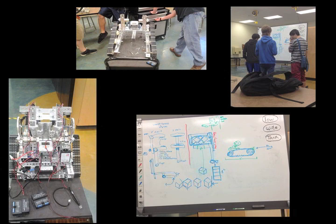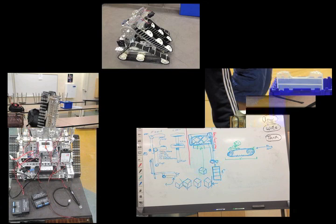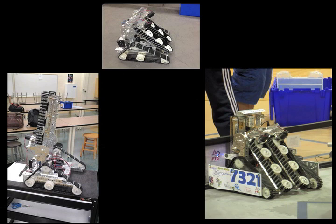Before the construction of our robot, we used a whiteboard brainstorm prototype to get a general idea of how our robot will work and its main features to help it be more efficient. We went through many different ideas to obtain blocks, such as using a gripping forklift design or an enclosed top-down gripper. We finally went with our successful conveyor intake design and immediately began to build it the next day.